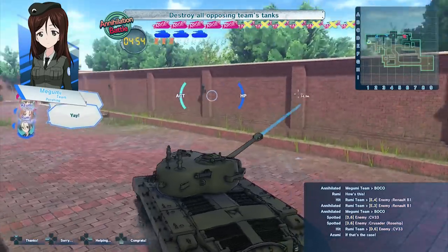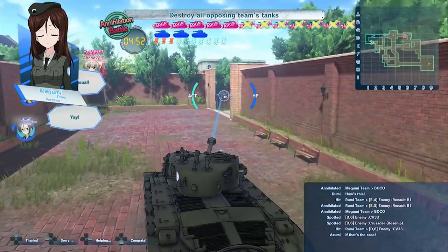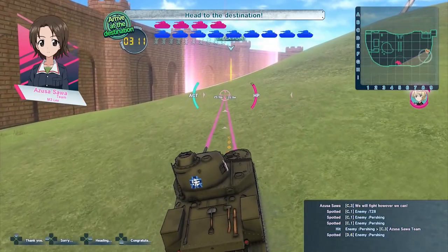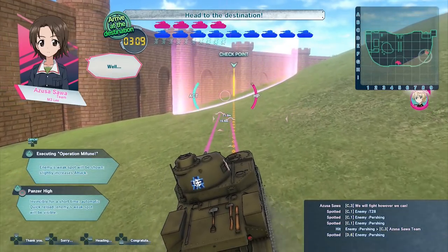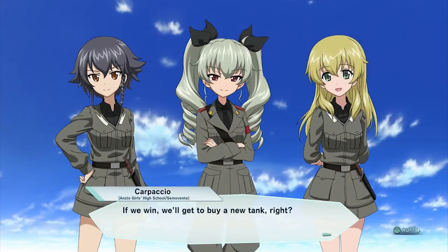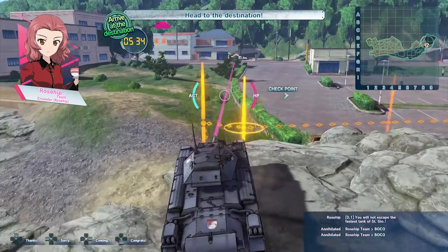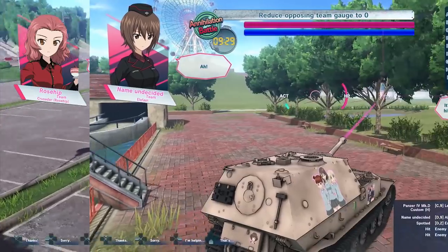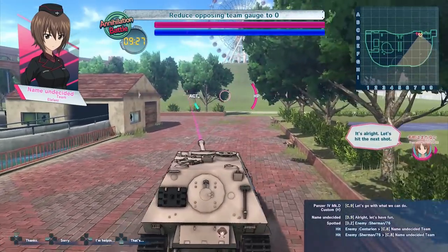From a technical standpoint, I feel Girls und Panzer runs fine enough, but on some maps the framerate felt a bit sluggish. However, given the nature of tanks themselves being sluggish, it's hard to say this really affected anything while I was playing. I really enjoy the art design and graphic choices they went with here — everything is bright and clear, and the things that need to pop out really do. It's possible to do better, but I'm not going to complain.